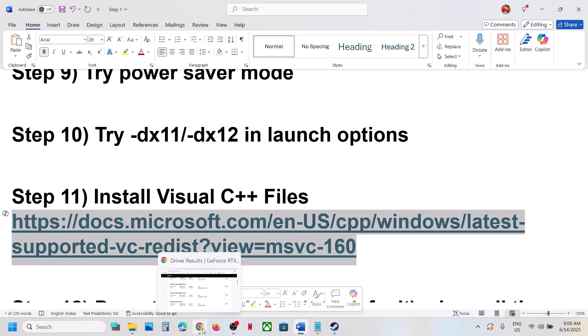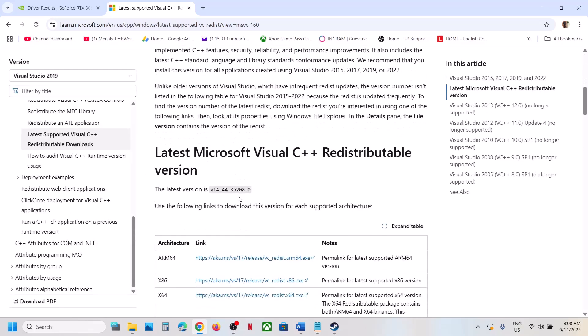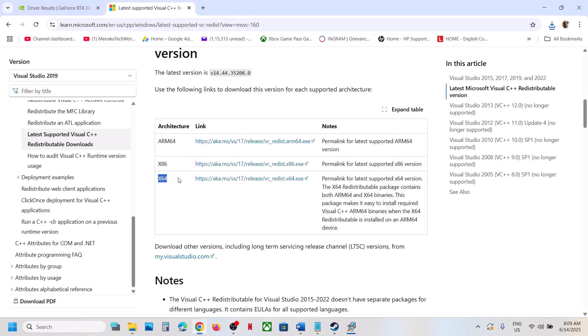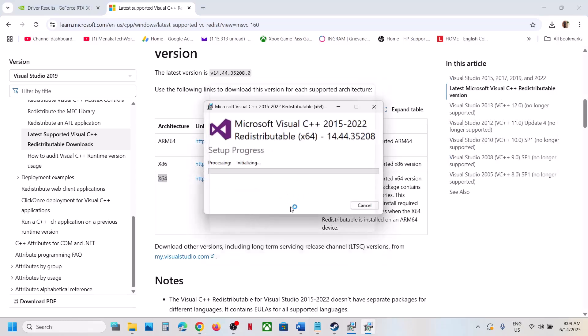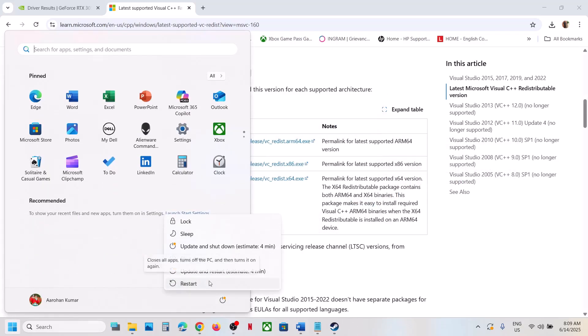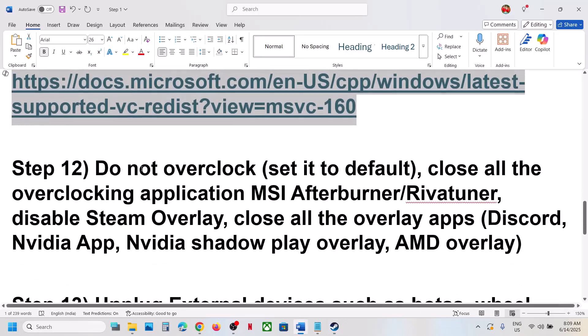The next step is to install Visual C++ redistributables. The link is provided in the video description — open it in a browser to go to the Microsoft website. Download the x86 file, run it, and click Repair if that option appears, or Install if shown. Also download the x64 file and do the same. Once both are installed, restart your computer and then launch the game.